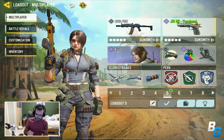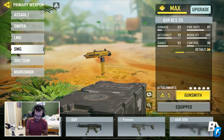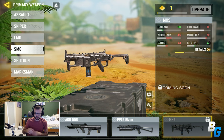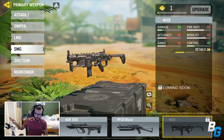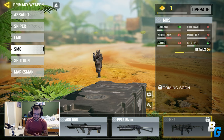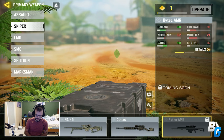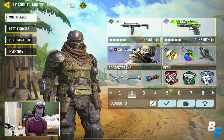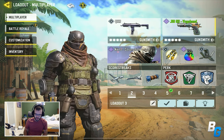Straight into the loadouts — you can now change scorestreaks per class, which is awesome. On top of that, there are new guns: the brand new MX9 from Black Ops 4, which uses the Modern Warfare attachment system with stats integrated from Cold War. There's also a new sniper, the Rytec AMR — it looks really slow from the gameplay I've seen, but it might be good for BR. The Rytec will come out somewhere in the future, and the MX9 will be in the Battle Pass.